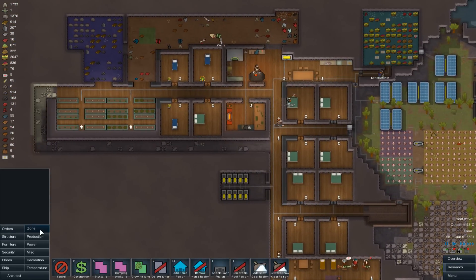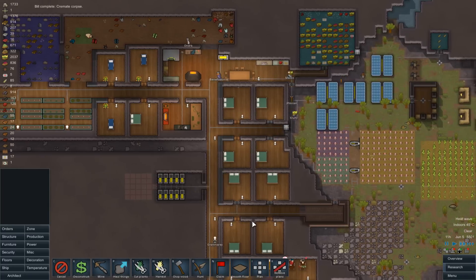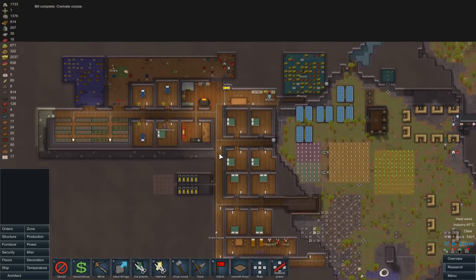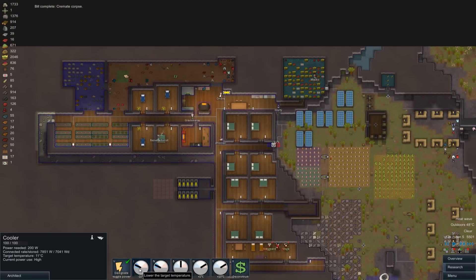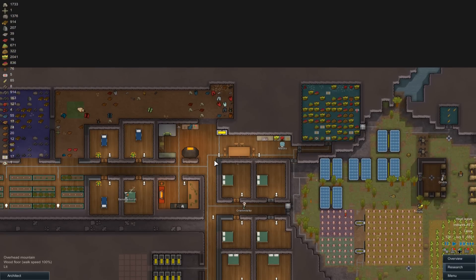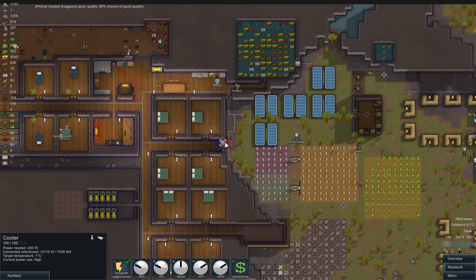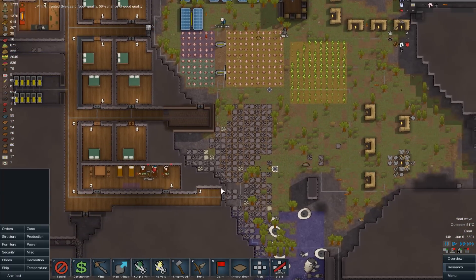Another thing I wanted to do - if we get the orders out - I want to change our battery room here a little bit, so I'm going to put a little room on the back. It's hot. Let's crank the cooler down a little bit inside, see if we can't reduce the temperature in here because that is toasty. One cooler is not enough, so let's build another one down here.